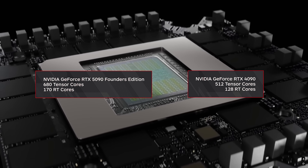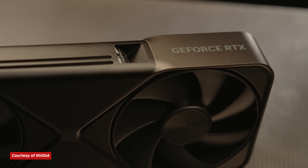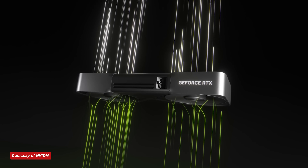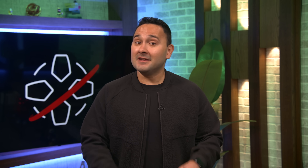Each SM also has four Tensor cores and one RT core, just like its predecessor. That means you get 680 Tensor cores and 170 RT cores, compared to 512 and 128 respectively for the RTX 4090. The fifth-generation Tensor cores are tailor-made to boost AI performance, with this generation adding support for FP4 operations, which should make AI workloads less dependent on VRAM. All of this silicon is coupled with 32GB of GDDR7 VRAM, a generational shift from the GDDR6X memory in the RTX 4090, which should be faster and more power efficient than the previous generation.